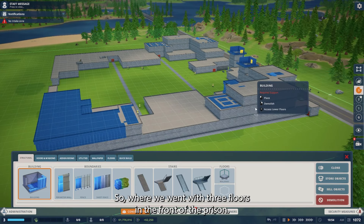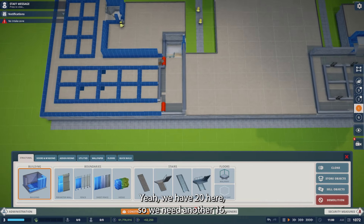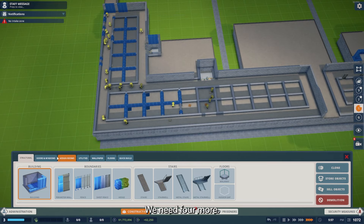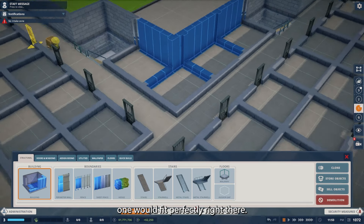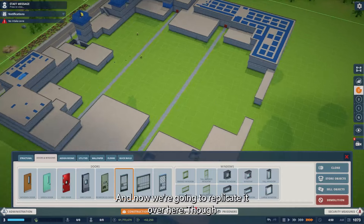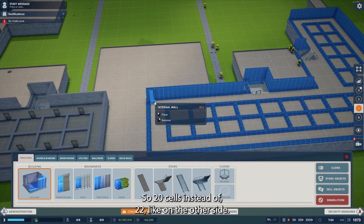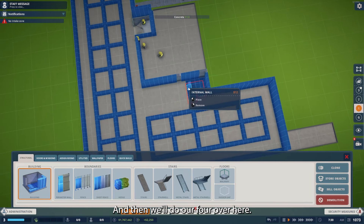When we went with three floors in the front of the prison, I think we're going to stop at two here and give room for expansion. We have 20 here so we need another 16. We have 32 up here; we need four more. Our poor little guys are stuck. One would fit perfectly right there — there we go. Now we've got our 74 on this side of the prison. We're going to replicate it over here but we only need 72 cells on this side, so we'll do 10 rows for 20 cells with four extra.